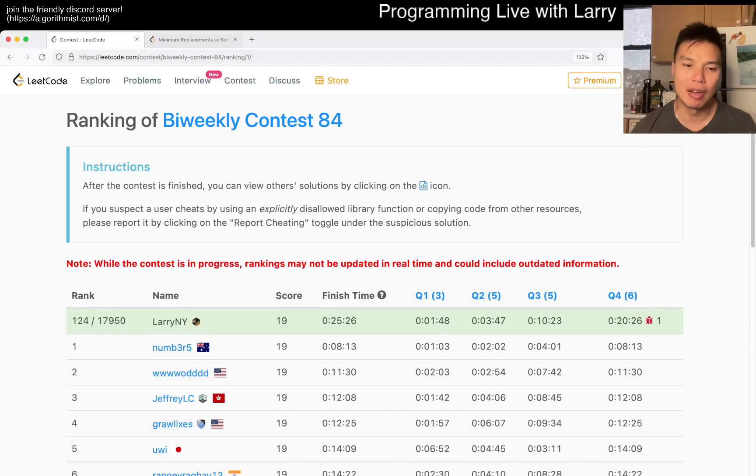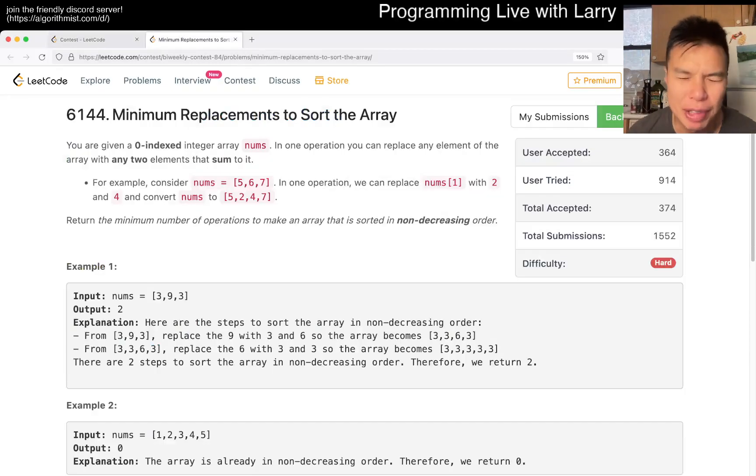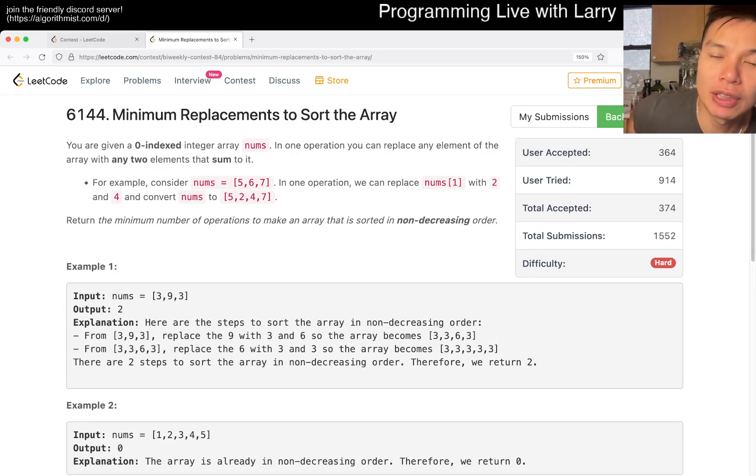Hey everybody, this is Larry. This is me going over problem 2366 of the Biweekly Contest 84 — Minimum Replacements to Sort the Array. Hit the like button, hit the subscribe button, join me on Discord, and let me know what you think about this problem.